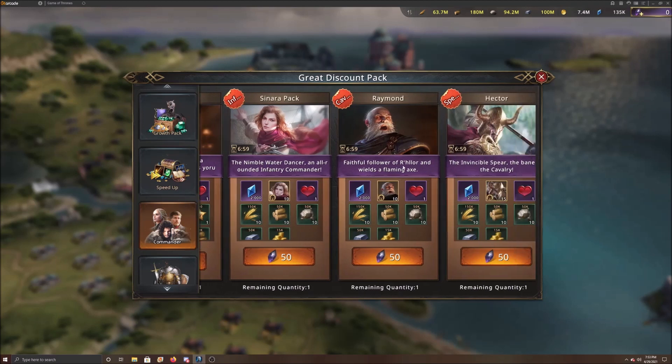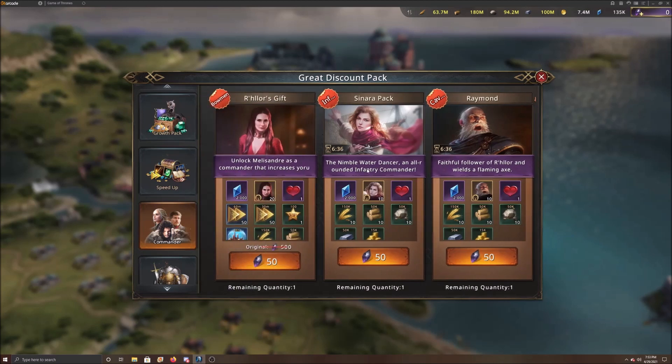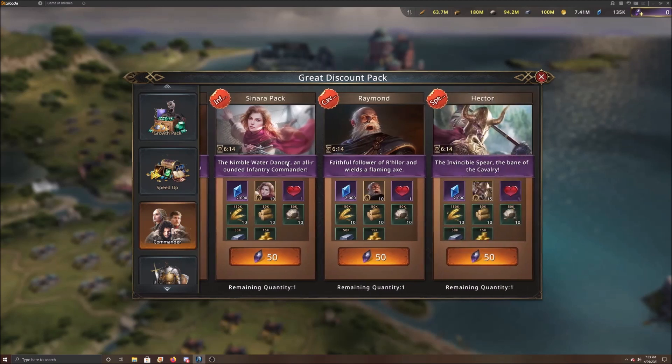I usually get the coupon and then come down to the commanders to find one I don't have completely upgraded. If you don't have Hector upgraded, you can actually get him in the Wayward Memories event, so you really don't need to do this. However, he gives you 15 medals, and with the discount you're maybe talking about 20 to 25 black diamonds, maybe 30 at the very most. You also have Sonara and Raymond — pick the one you need. Choose them wisely. If you're a medium spender maybe you'll buy all three.